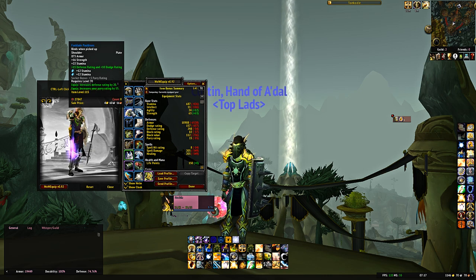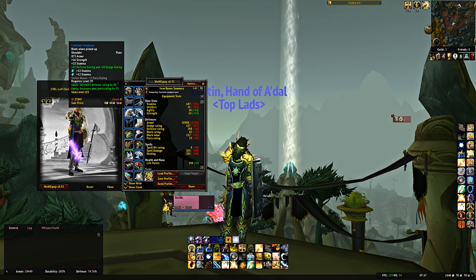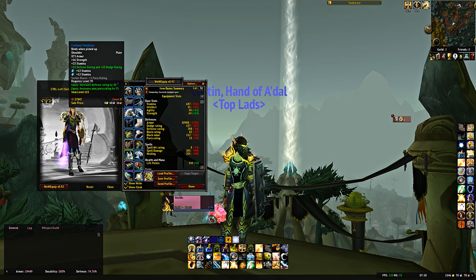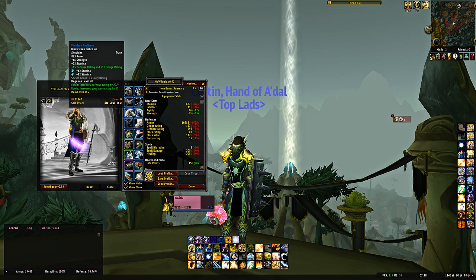For shoulders, Fan Blade Pauldrons — nothing really comes close to these. No other shoulder pieces are anywhere near as good. They give 20 defense rating and 15 parry rating. Parry isn't a great stat, but you have no other option. You get these from Auchenai Crypts Heroic from the first boss — one of the easiest and fastest dungeons in the entirety of Burning Crusade. If you have the Exalted Scryers enchant — 15 defense, 10 dodge — great; if not, use a gem to compensate until you get it. Get the fan blade pauldrons; there's no other alternative.